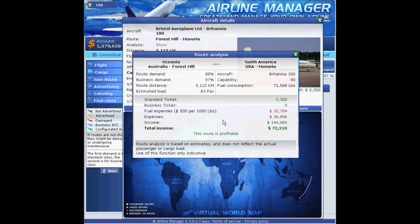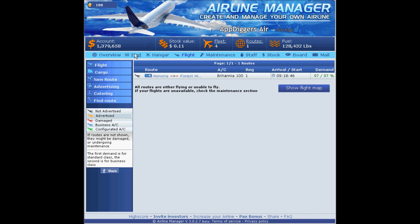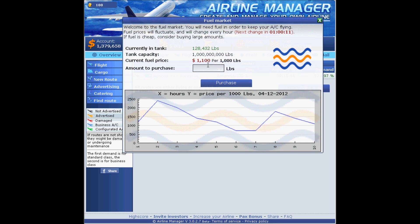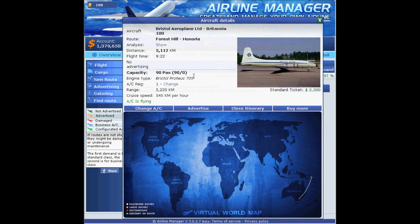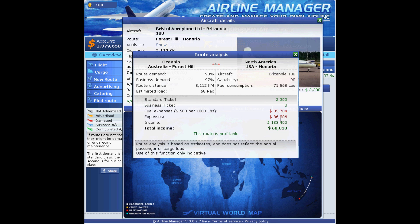What's interesting is the fuel expenses — about 500 per thousand pounds. The current fuel price is 1,100, so it's really double what's shown here, meaning our expenses are double and we make a bit less than the analysis suggests.